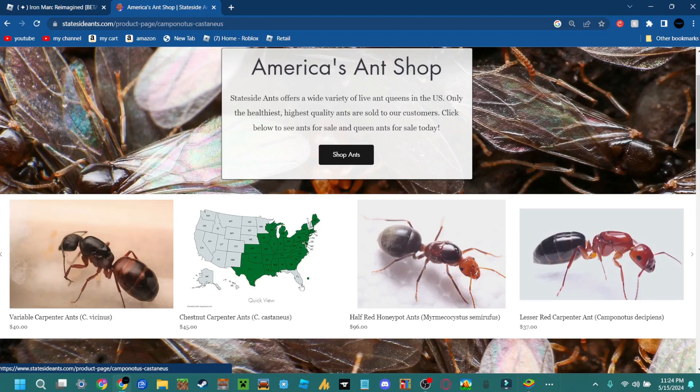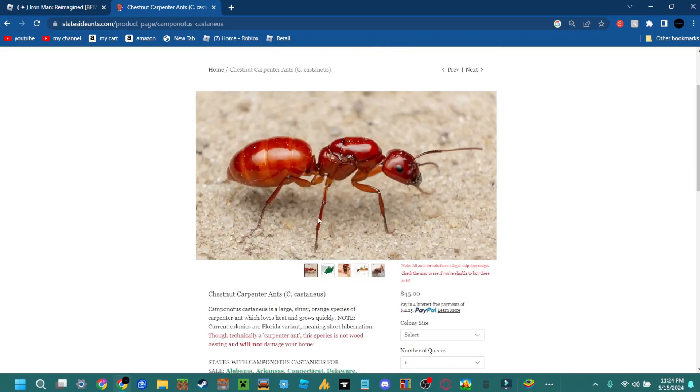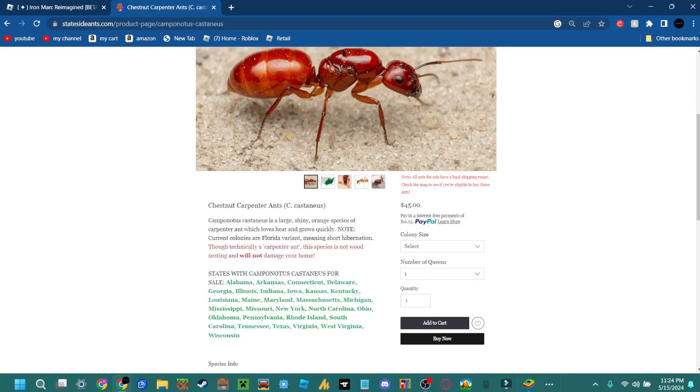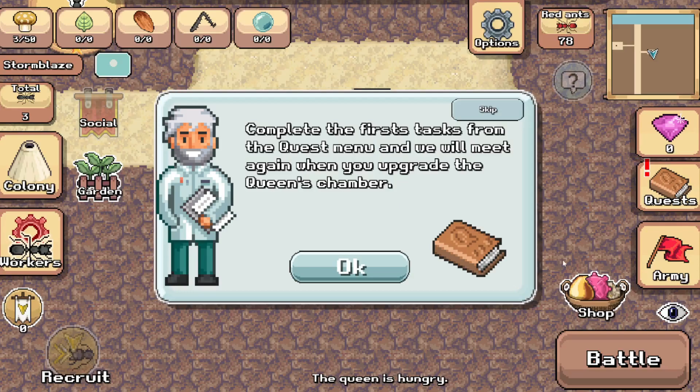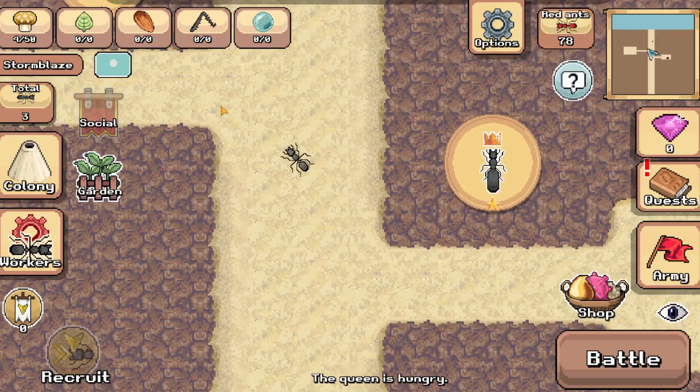If you click on one of the queen ants it will show you a menu. They also have ant farms — I didn't even know they had ant farms. This species is technically a carpenter ant but is not wood-nesting and will not damage your home. You can select colony size: just the queen, one to six workers, or up to 25 workers. I would personally pick the founding queen — it's cool to watch a queen lay eggs. But the screen keeps going black every time I switch tabs.